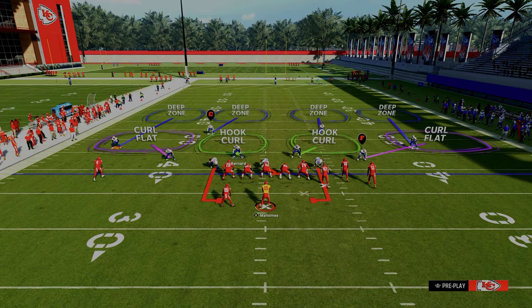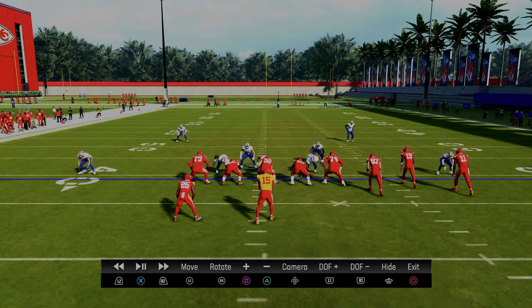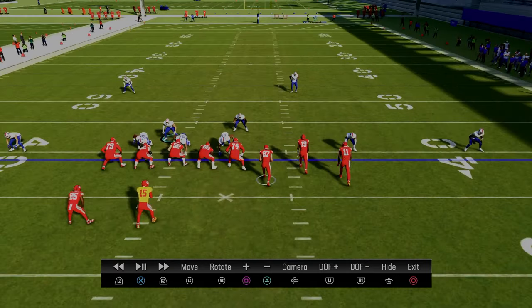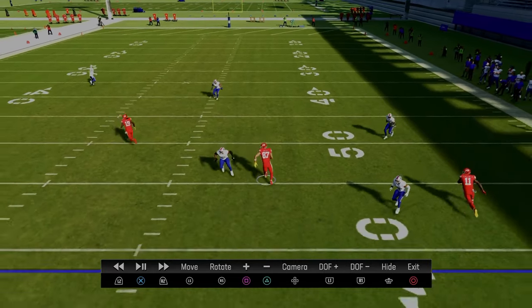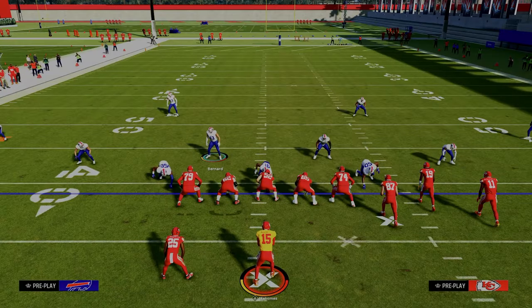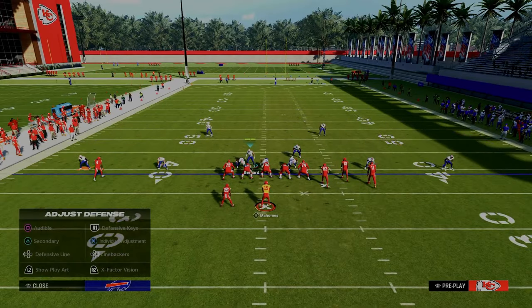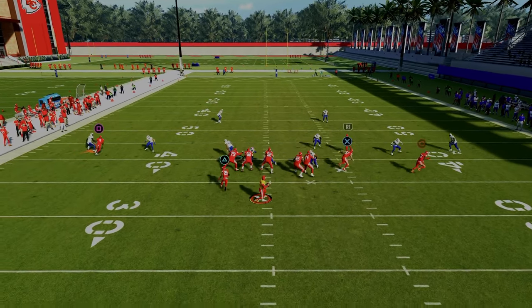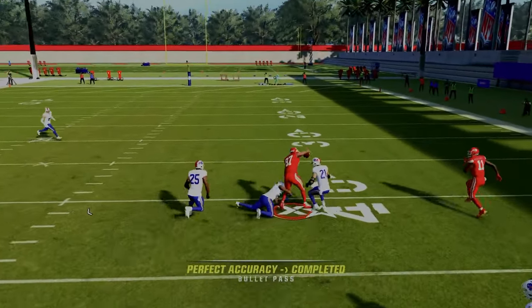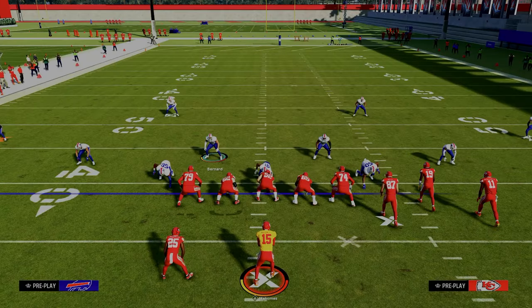There are two more things we can do to make this defense more effective. Looking at this on instant replay, one of the biggest challenges this year is these yellow zone defenders. I want to show you what happens if I don't make certain adjustments — you'll notice this hook curl defender really doesn't defend the tight end or the running back underneath very well at all.